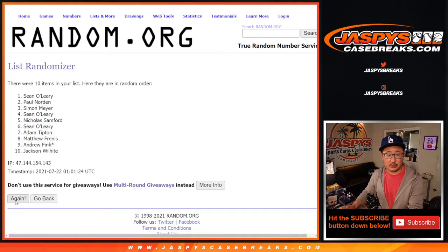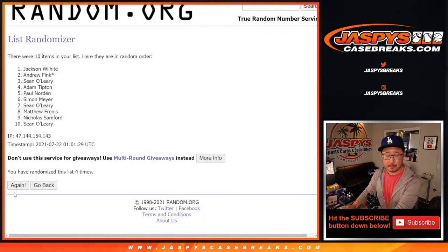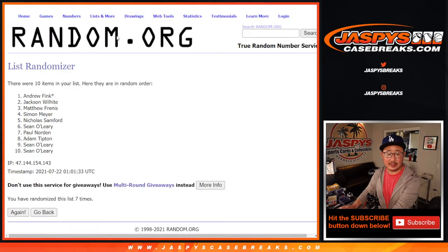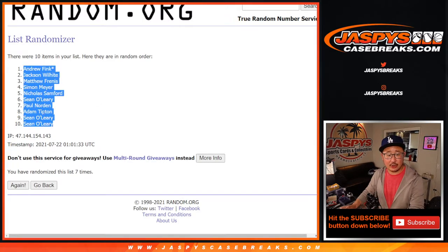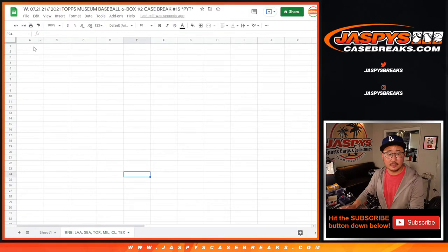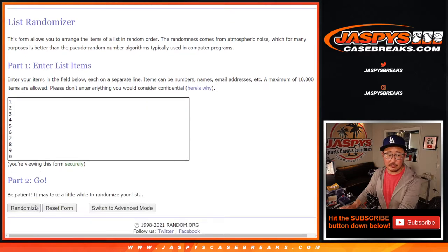Rolling one through seven times for the names. We've got Andrew down to Sean. Then two and a five, seven times for the numbers.